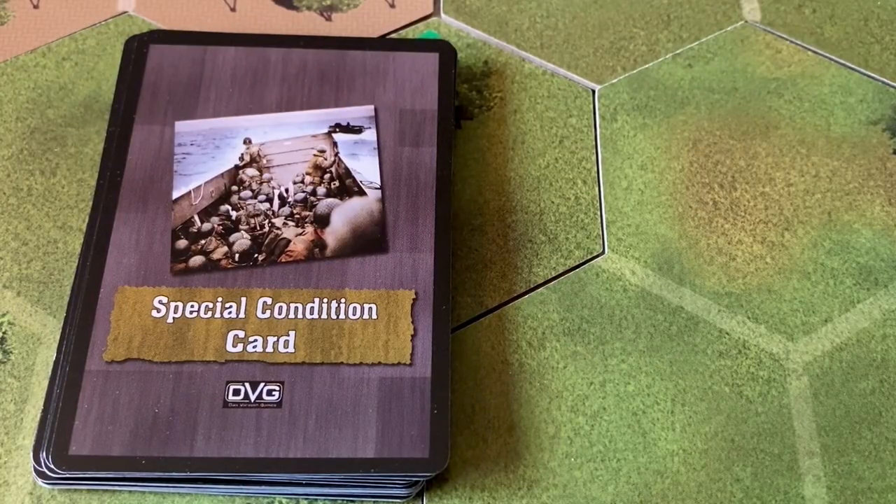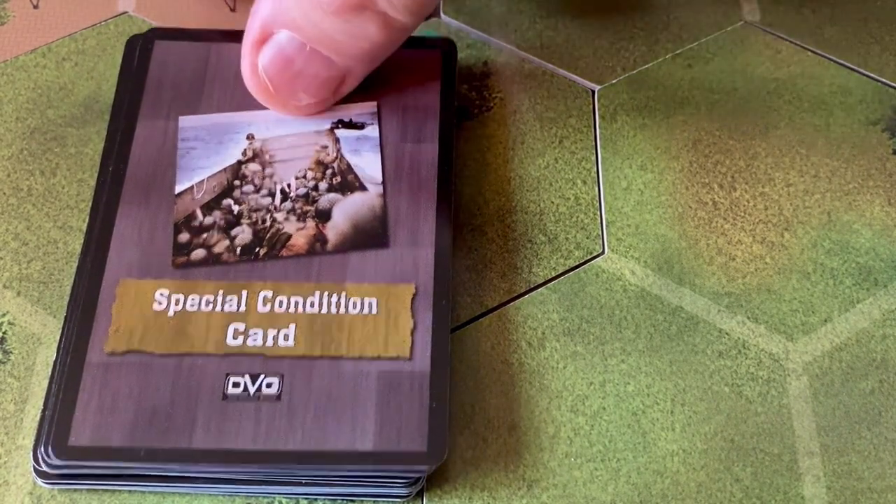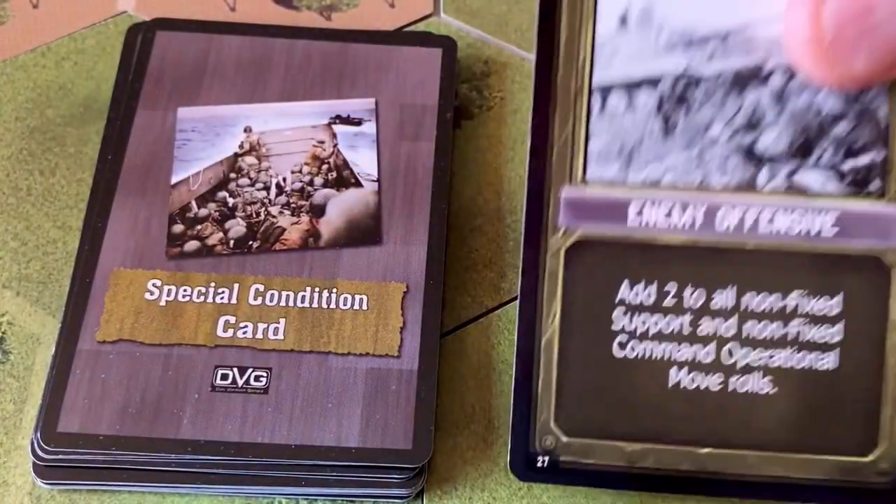To start out the first week, the very first thing we need to do is to draw a special condition card, which is going to apply to the entire week's operation. Some of these are positive, some of these are negative. Let's see what we get.